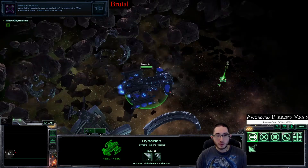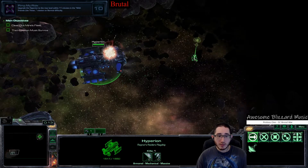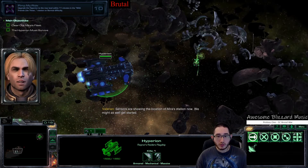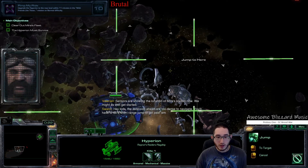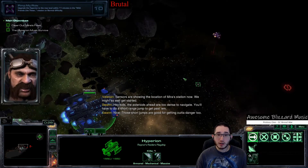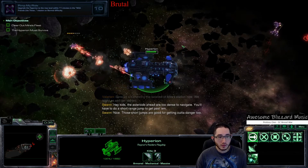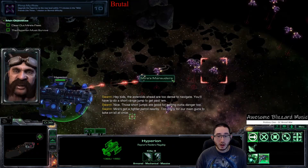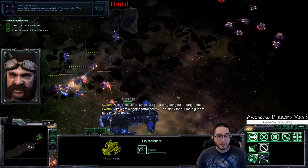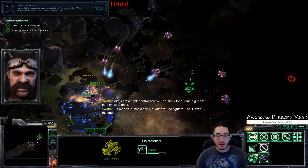The achievement requirements are to upgrade the Hyperion to the max level within 11 minutes. In this mission, you control the Hyperion battlecruiser and navigate through the asteroid debris to destroy Mira Han's forces. To complete the achievement, you have to upgrade the Hyperion. How do you upgrade the Hyperion? Good question — upgrade the Hyperion by collecting minerals.